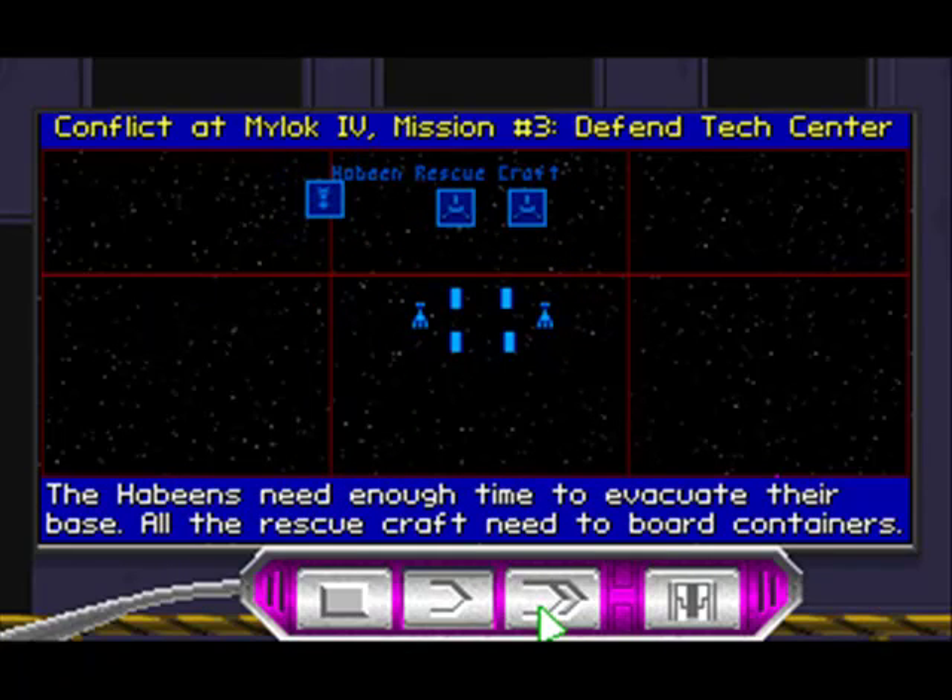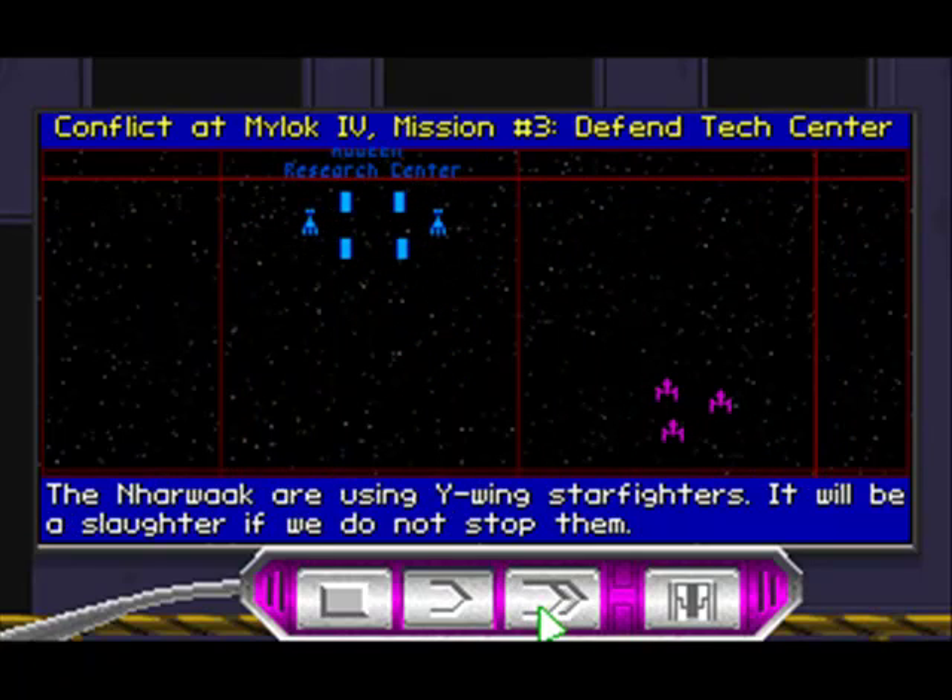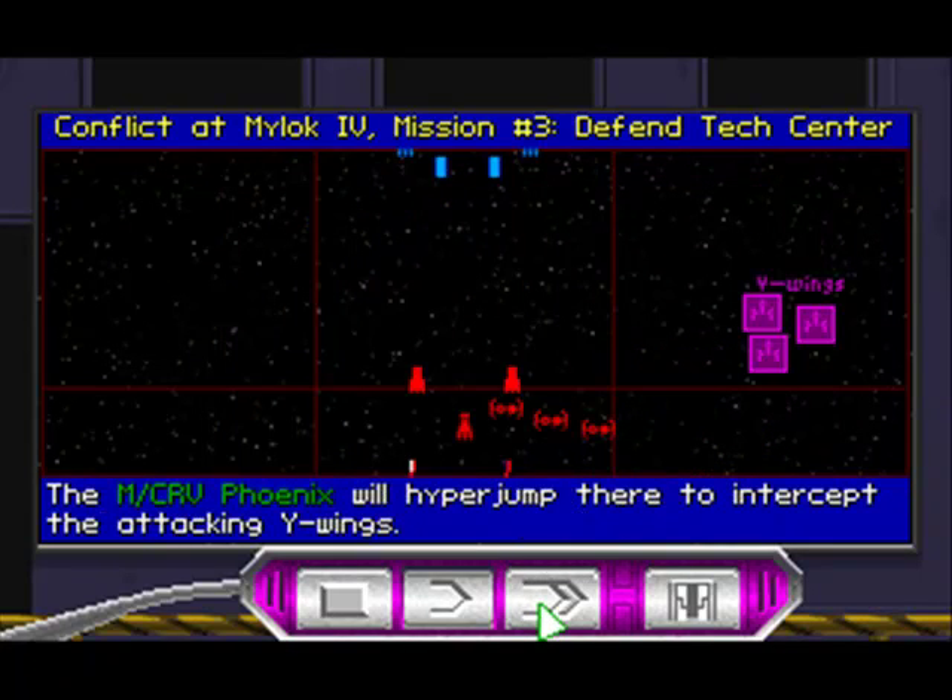The Habeen need enough time to evacuate their base. All the rescue craft need to board containers. The Nawak are using Y-wing starfighters. It will be a slaughter if we do not stop them. The modified corvette Phoenix will hyperjump there to intercept the attacking Y-wings.